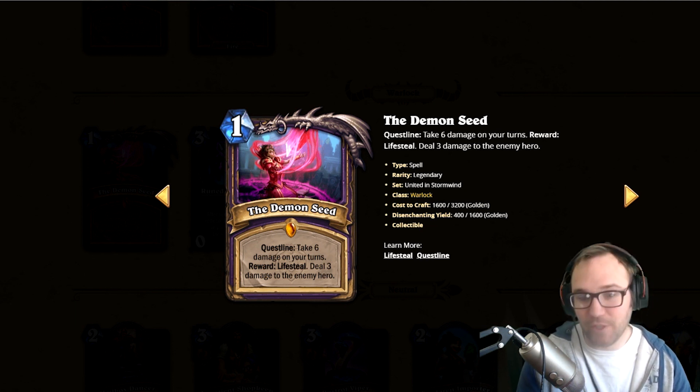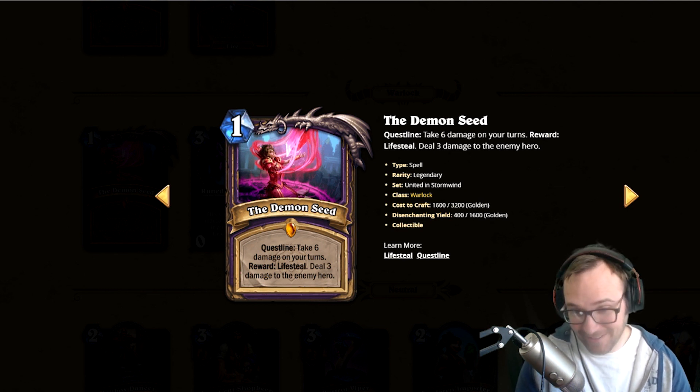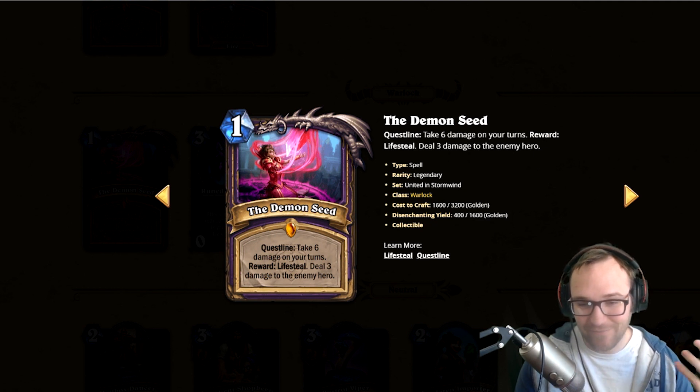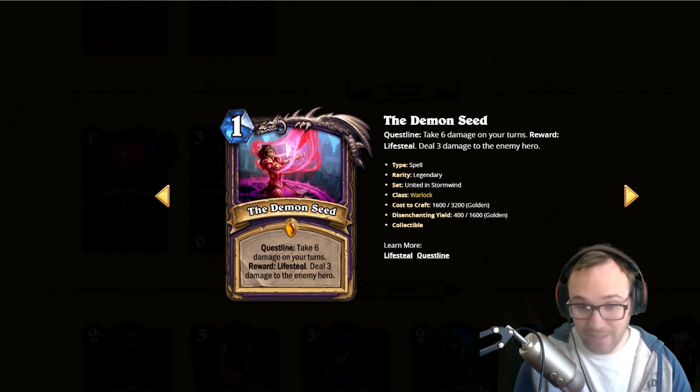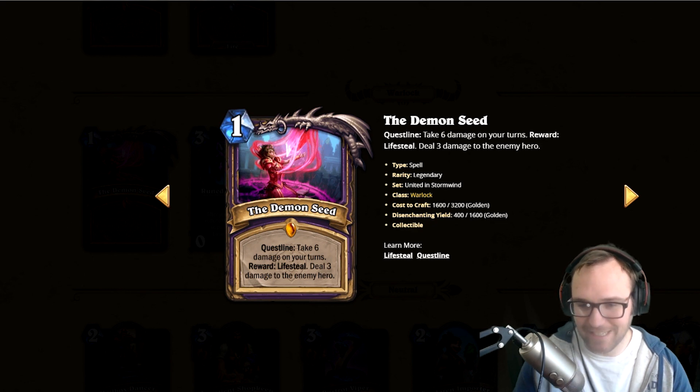Warlock has self-milling properties — this always starts in your hand, so you mill through your entire deck, get to fatigue, and now your fatigue damage is hitting your opponent. This could be insane. Self-mill Warlock might be broken. The deck building potential is there — it still might not be good because you might just get killed by a face hunter, but I love this idea. I'm going to go with broken. This card is crazy; I'm hoping to play some Warlock again.